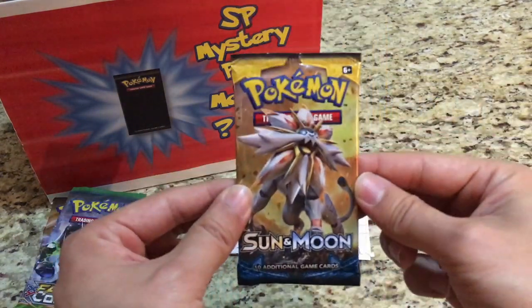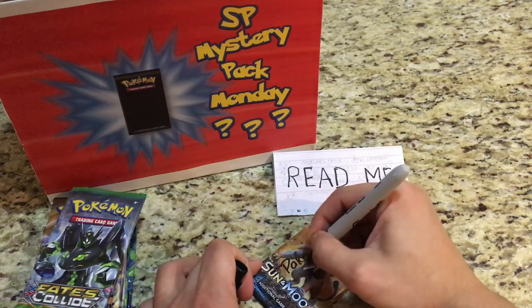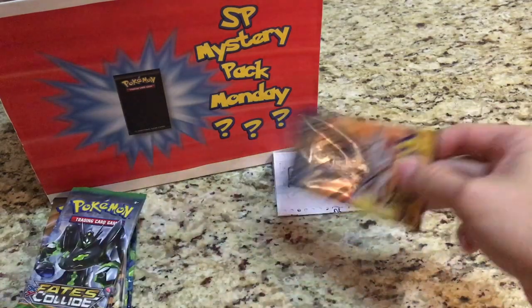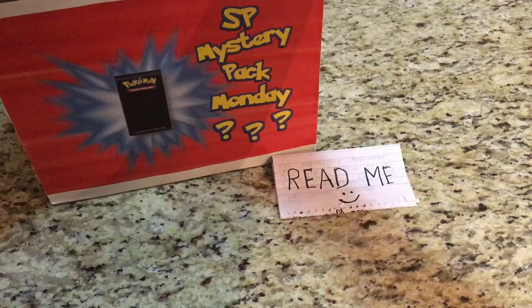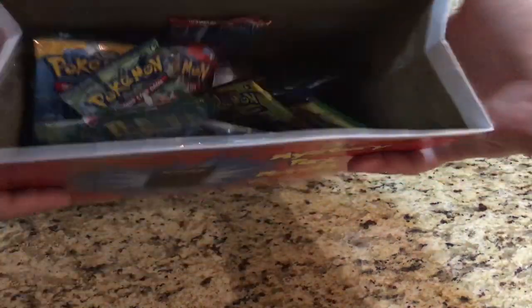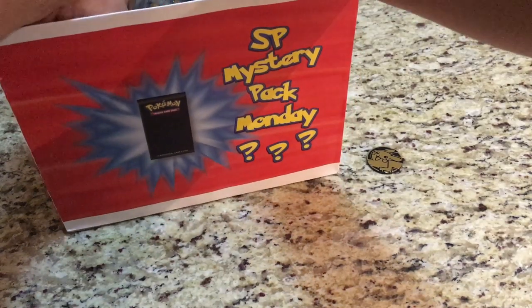We do have this Sun and Moon booster pack from Pokemon J. We're gonna be writing Pokemon J's name right here so we know when we pull it out of the mystery box. Let's add the packs, put this nice letter away, and we'll display the little Pikachu coin there for a little bit of luck. The box is really full now — let's dig in and do something special since it is the first of the month: we will do two packs.